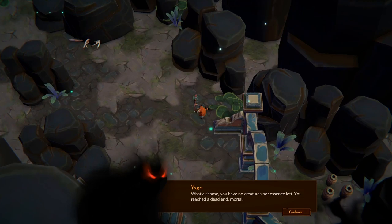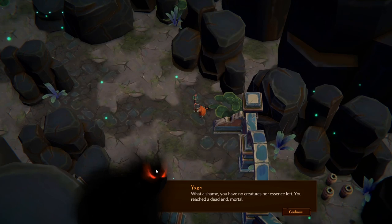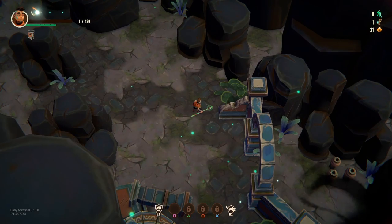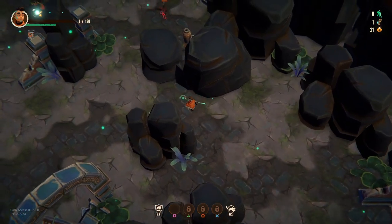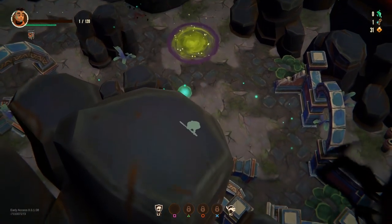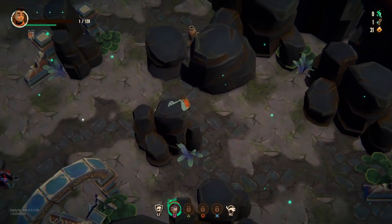You have no creature nor essence left — you reached a dead end, mortal. Oh shit, I've never actually died like this before — only against bosses. Anyway, who is this Yexer lad? What's his business? He says he'll give me some essence but will have some of my blood. He's been kind — but I've got one health. Well, I've had a last minute reprieve, but it's the tiniest reprieve in the world. I've got no creature. I've got this acid lobber now, and I've got one health.